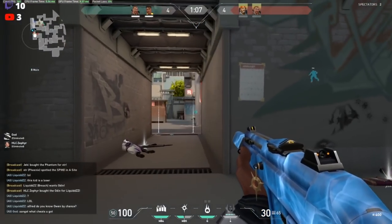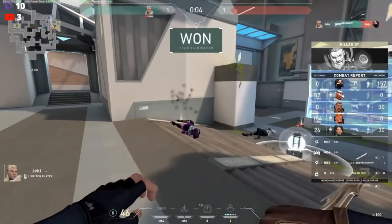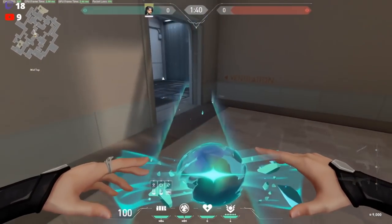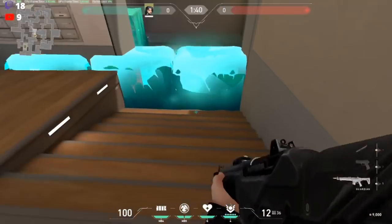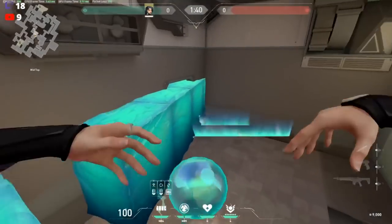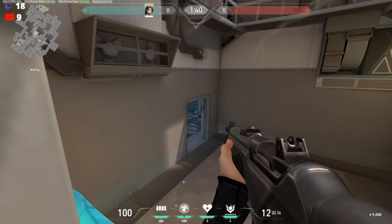Your wall is so impactful — good for retakes, good for cutting angles, good for cover. Don't use it selfishly. Also, you don't want to wall off teammates at certain chokes. If you're pushing mid on Split and haven't decided where your team is going, don't wall off ropes — that forces you to take heaven or fall back. Instead, wait until you're in heaven and wall off the entire flank to maximize the angles you're cutting off.